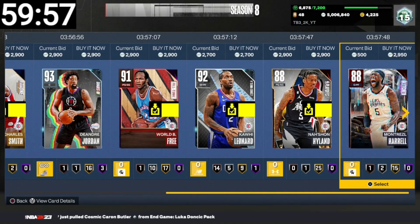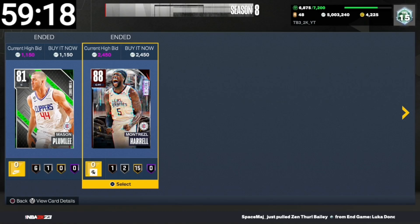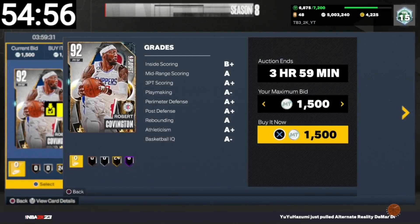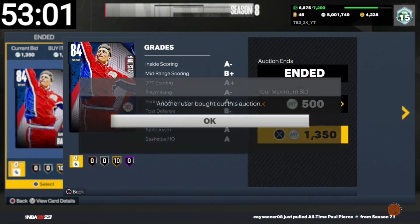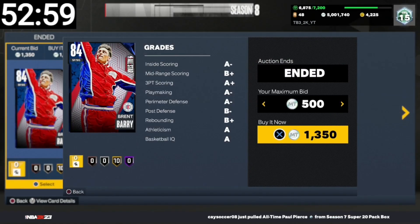I'll show you guys any snipes we get. We just got our first snipe. We missed a pull for 1K and a monitor sale for $2,400 — that's a good start. We just got our second snipe. We're real cool for $1.5K. We missed a bread bear for $1,300. That sucks.